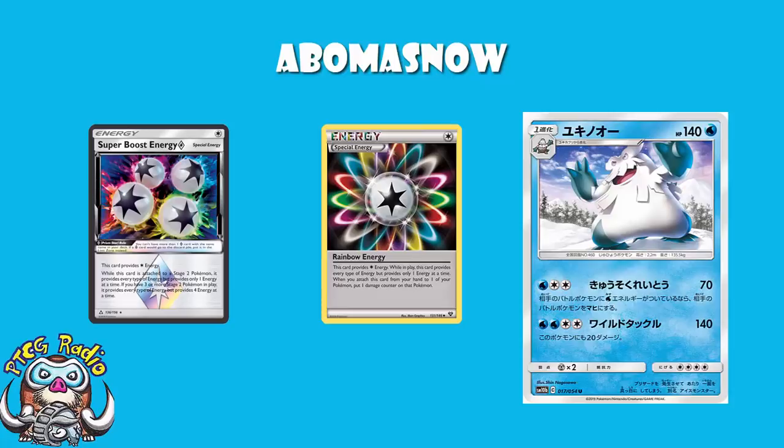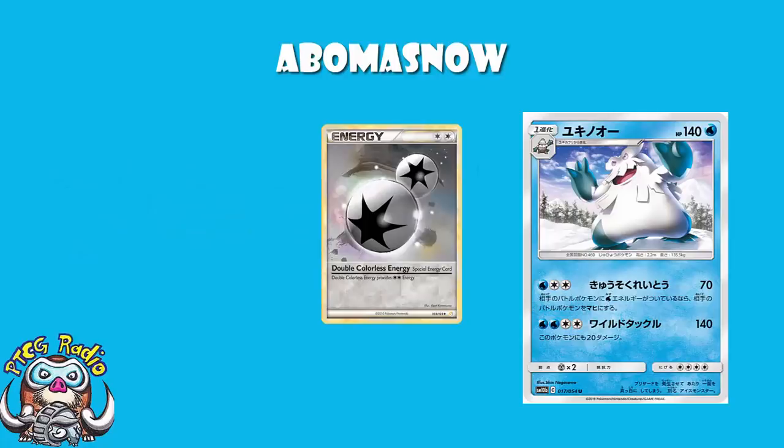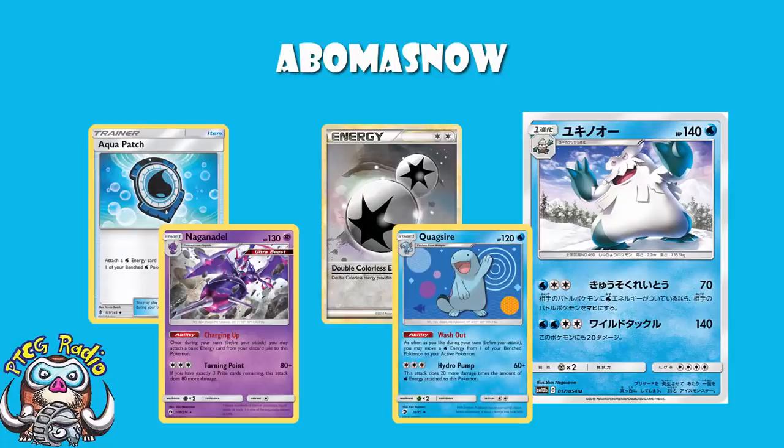It's still not going to work against everything — there are still going to be a lot of Pokemon that don't have Water Energy attached. But 70 damage plus paralysis is pretty gosh darn good. The energy cost is a little bit annoying; we're losing Double Colorless Energy and Aqua Patch to rotation. But we're still going to have Naganadel and Quagsire. Naganadel attaches one basic energy per Naganadel to itself per turn, and Quagsire can move it all to the Active whenever you like. So getting the energy on there is really not a big problem.